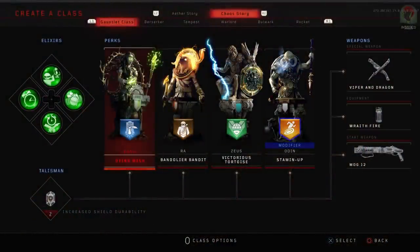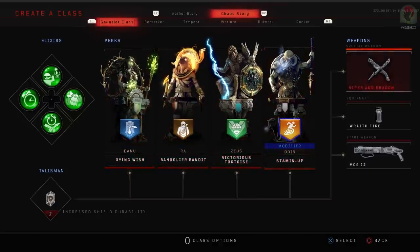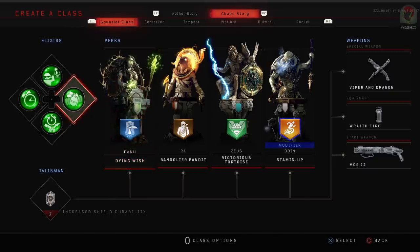For my creator class loadout, I recommend you run the Viper and Dragon, Wraith Fire, and your starting weapon the Mog 12. Feel free to copy my perk selection in order as well. Dying Wish is a no-brainer, Bandolier Bandit is going to give us more ammo in general, and Victorious Tortoise is going to be great for when we need to use the shield.